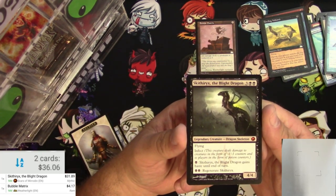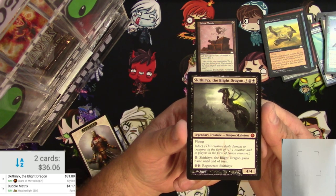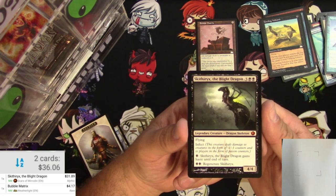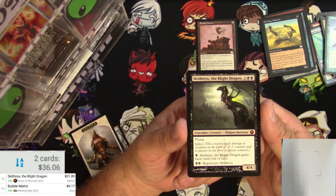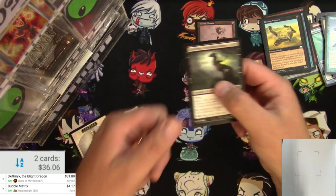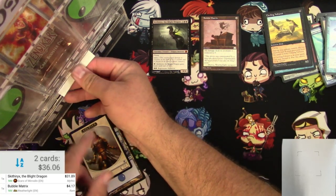Scytherix is three and two black for a legendary creature — Dragon Skeleton. Flying 4/4 with infect. You can pay black: Scytherix the Blight Dragon gains haste until end of turn, or pay two black to regenerate Scytherix. It's pretty good. So there you go — back to packs.